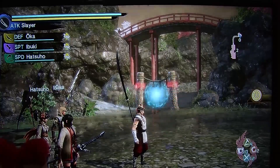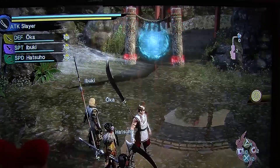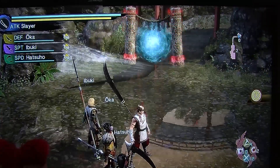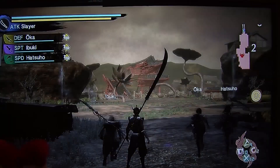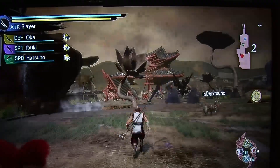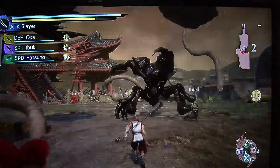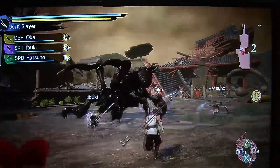You control one character while three NPC characters accompany you. The big Onis have very hard armor, so you need to be strategically ready and attack the Oni on different parts of its body. What you see at the moment is the Eye of Truth function, which allows you to see the weakness of the Oni depending on the different body parts.